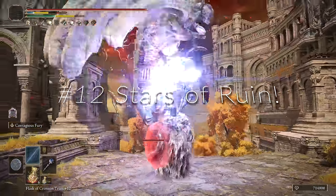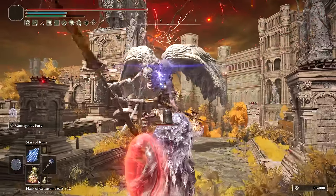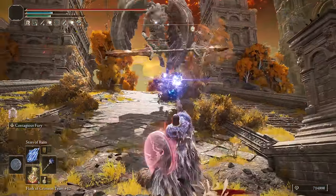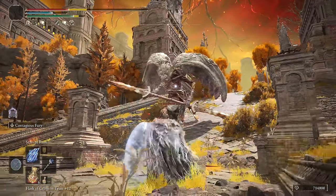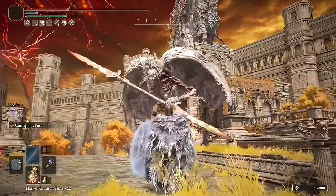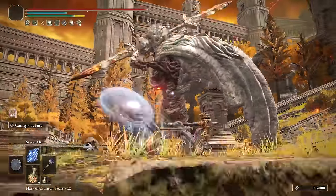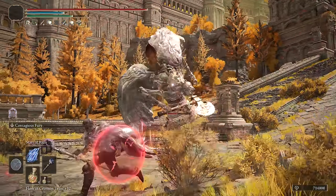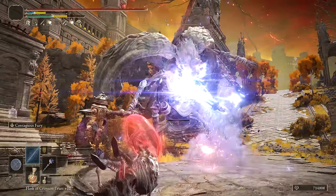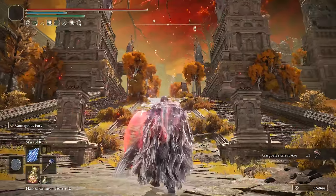At number 12 we have Stars of Ruin — completely chargeable and a powerful spell. However, it used to be better at launch; the tracking was nerfed. It's still quite good — not overpowered, but very good for utility and could work for a lot of bosses. If you're catching up ahead of DLC, it was just the tracking that was nerfed, not the damage itself. It could still be a very powerful spell, especially when charged.